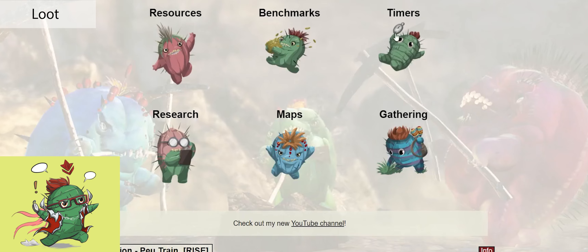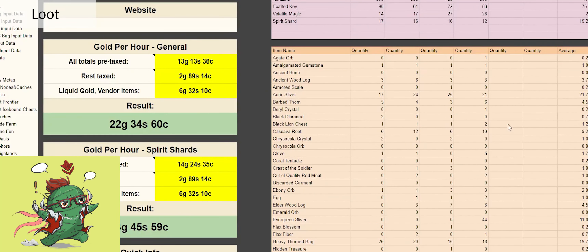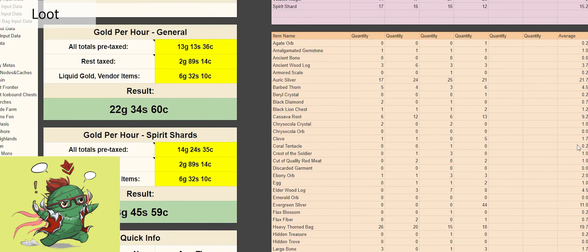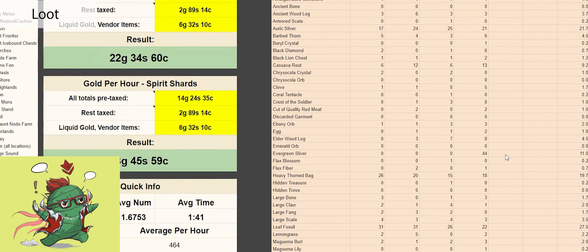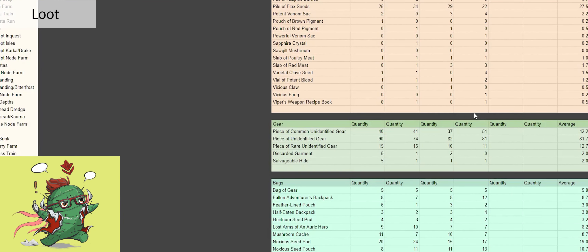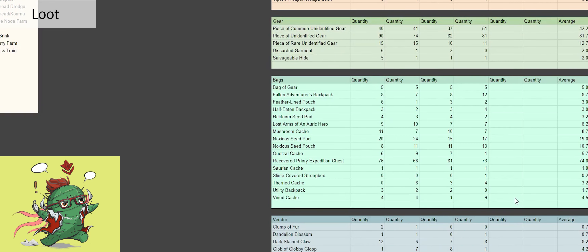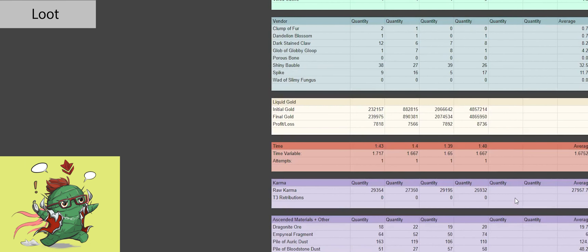Now checking out the loot: Auric Basin is sitting around 22 gold per hour, though this can change with the market. We got a lot of beryllium, lots of keys, volatile magic from gathering tools with the glyph, T5 and T6 mats, and lots of unidentified gear — and this is assuming I didn't open any champion bags or the Recovered Priory Expedition Chest, which give a lot of unidentified gear. I average about 32 Shiny Baubles per run, ranging from 27 to 39 depending on progress. The full spreadsheet link is in the description.